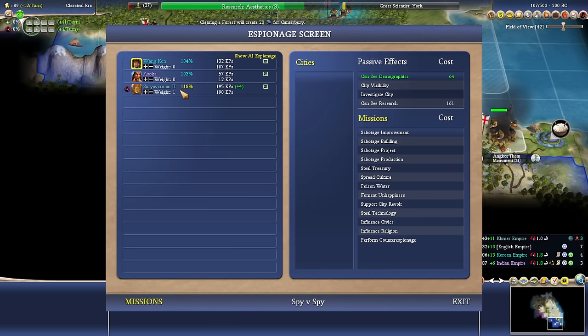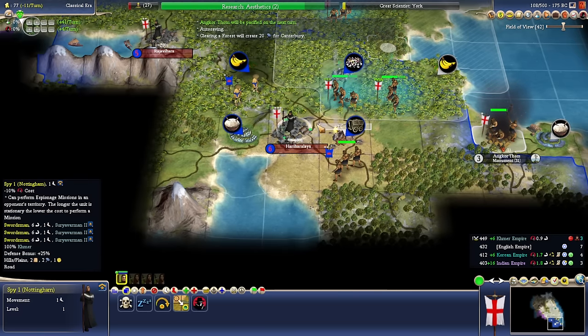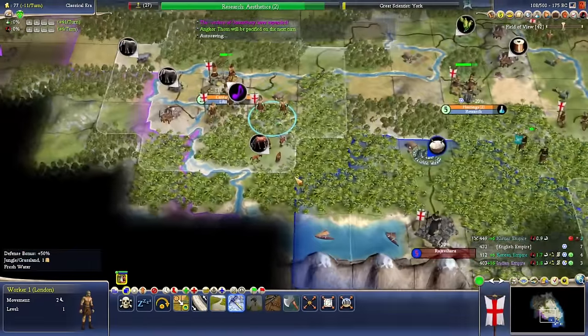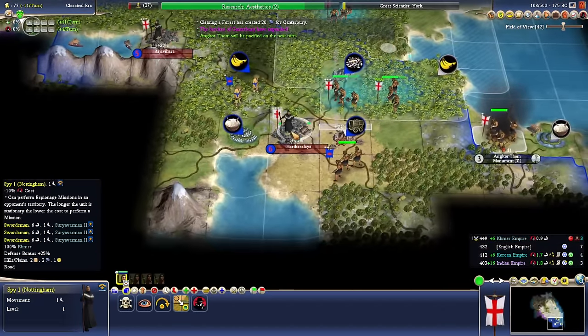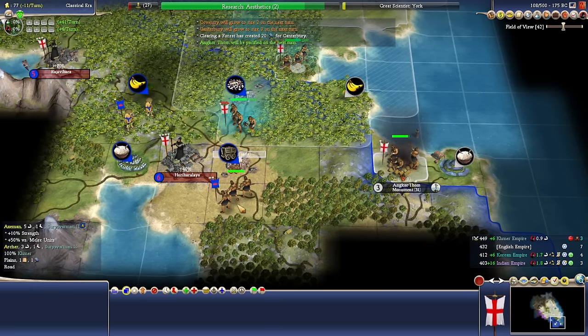I did put all my espionage towards Khmer. We're not generating that many — the 10% discount. We're not going to attack this turn anyway. You don't have to do the espionage immediately. Everyone's going to move in there, so ideally next turn would be the time to do it.